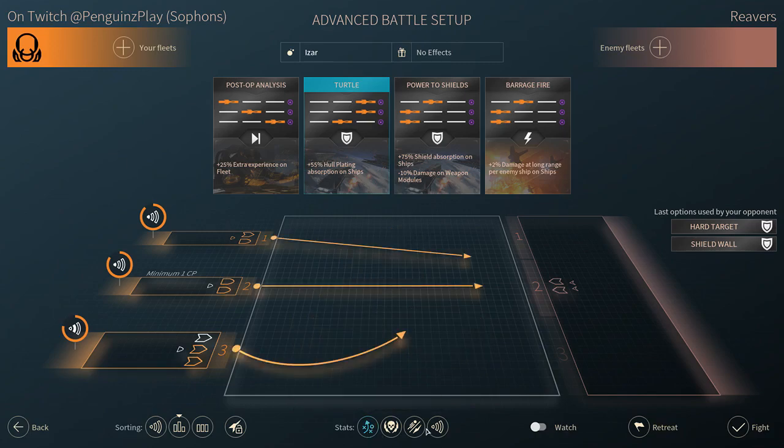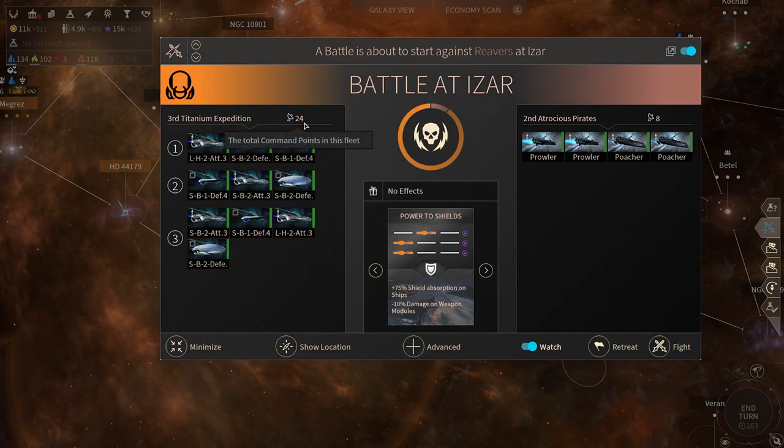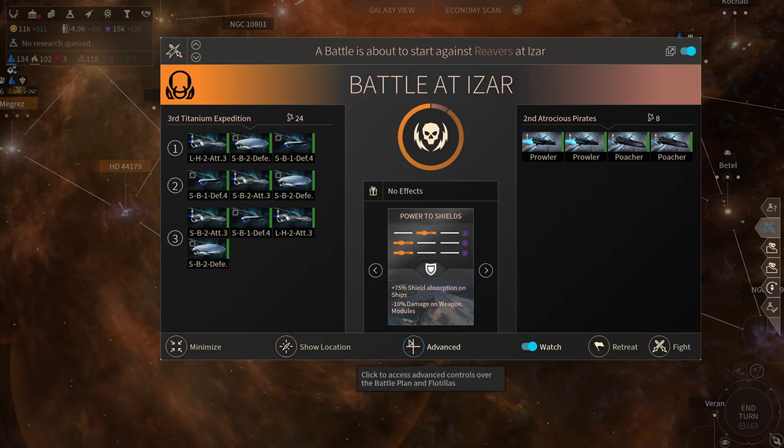The advanced screen is where I want to be. As you start in the game I think you start with maybe four or five command points, but as you progress and get more military tech you will be given more command points to work with. I'm facing some pirates right now - they have eight, that's their max; my max is 24 and I have it filled to the brim. As you get more command points you unlock more flotillas to use.